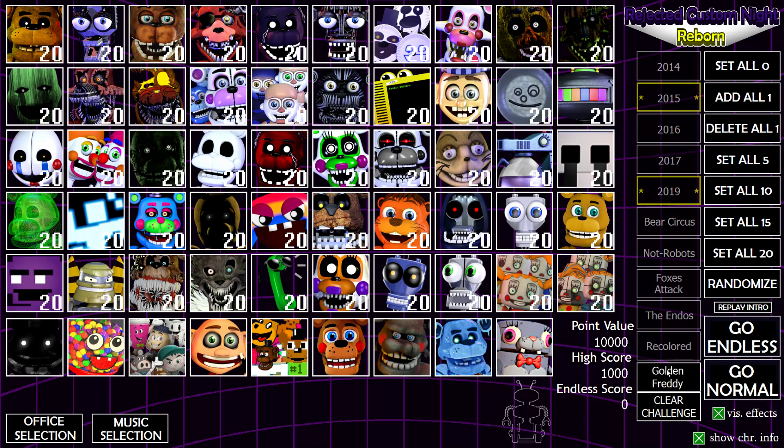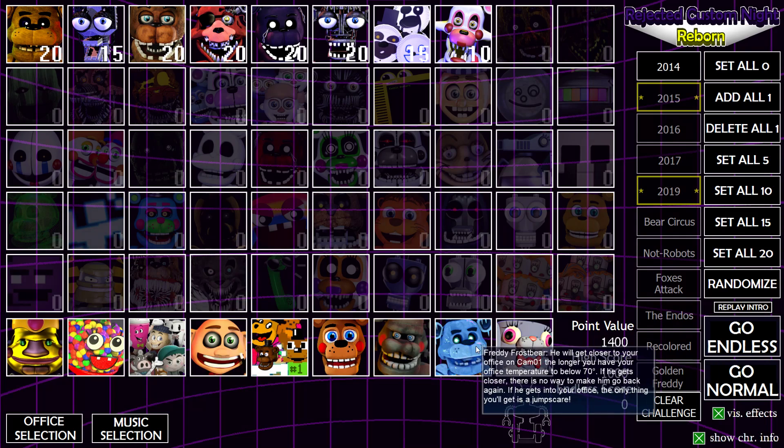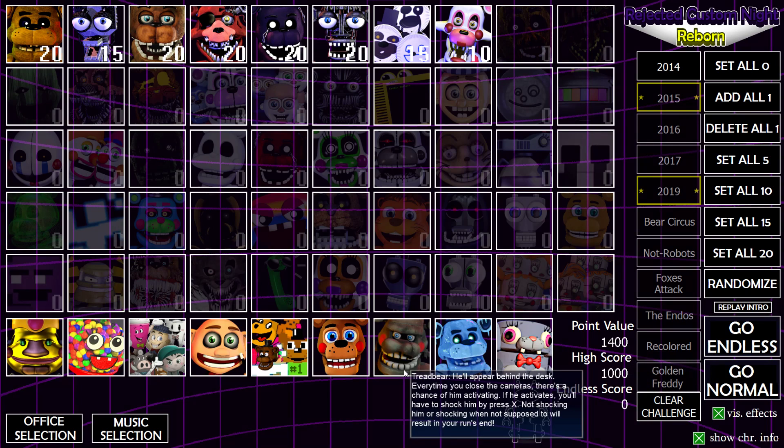Basically this is like FNaF's Ultimate Custom Night but with all the characters that weren't in Ultimate Custom Night — it's a 50/20 mod essentially. And then there's Prize King, who's like the deity in this game, and he can spawn in these three new characters. Let's go over these three new characters because they weren't here before.